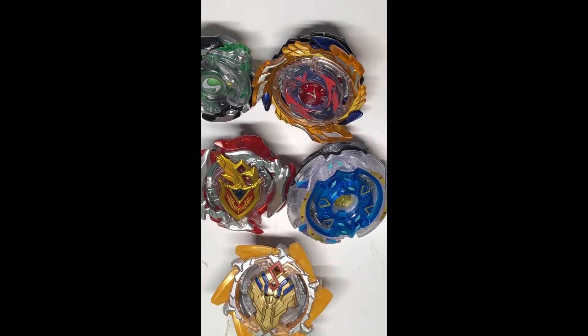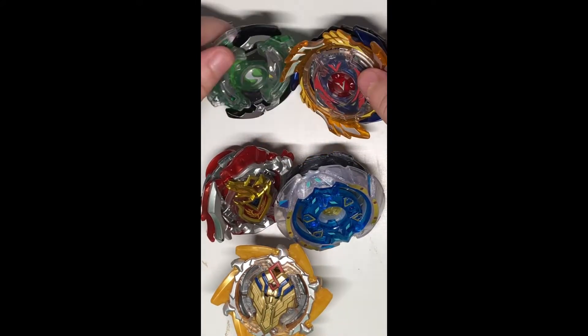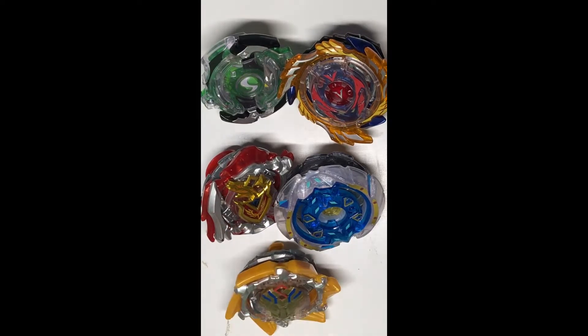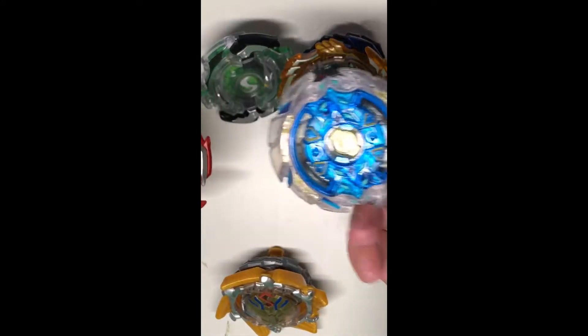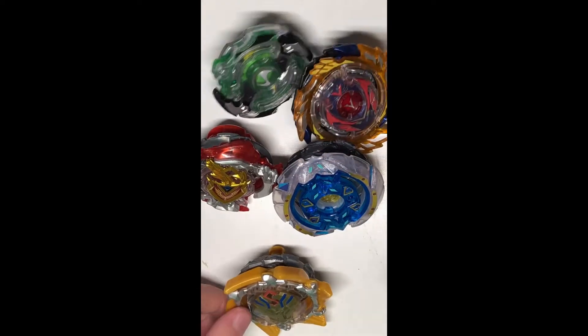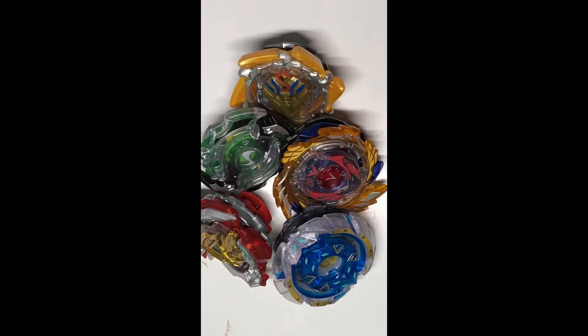Here is the matchup: first it's going to be Valkyriek versus Spryzen, and then whoever wins that faces Sphinx. Then it's going to be Achilles versus Chaos, and the winner of that faces the winner of the other match. Those are the lineups.